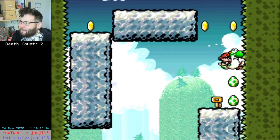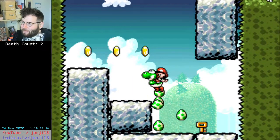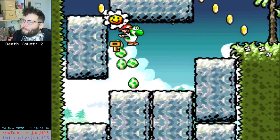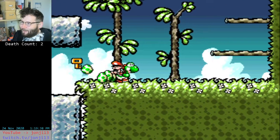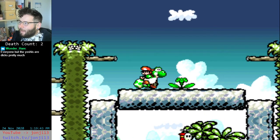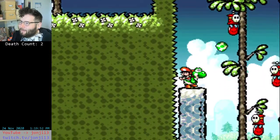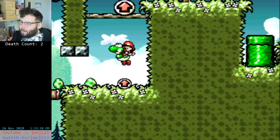These things will squish you and kill you if you get hit by them. You totally just get trapped there and then that's it - I just have to wait to get crushed. I did it! Everyone but the Yoshis are dicks, pretty much, yeah. Wow, I'm Poochie - Poochie's gone.